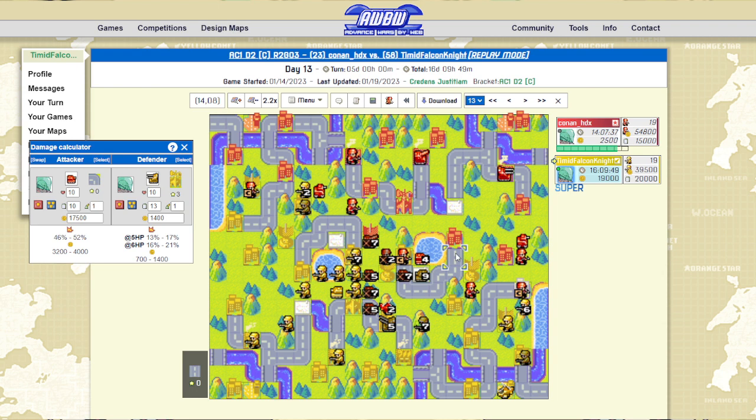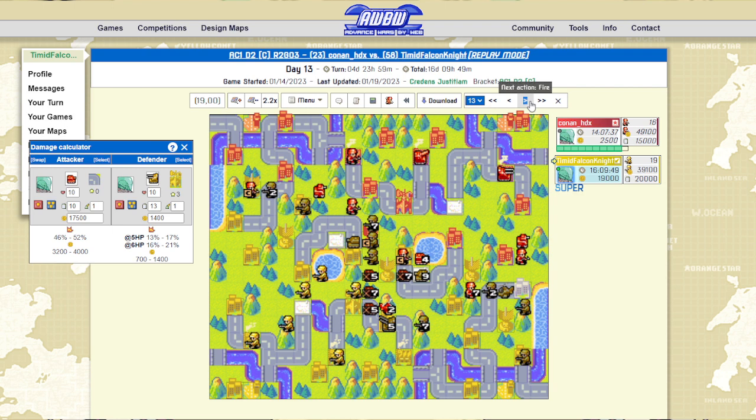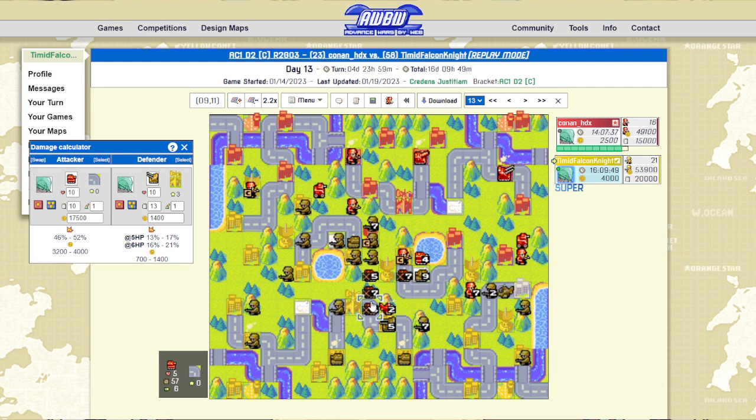That's the very annoying thing about playing against Von Bolt — you have to do that. Especially once the meter gets high enough that his super is possible. That's why I went for an attack on this tank — to neuter it, because it's going to be one of the few things that can move in the center after his super power lands. I just move in like that and take out as much as I can on this side.